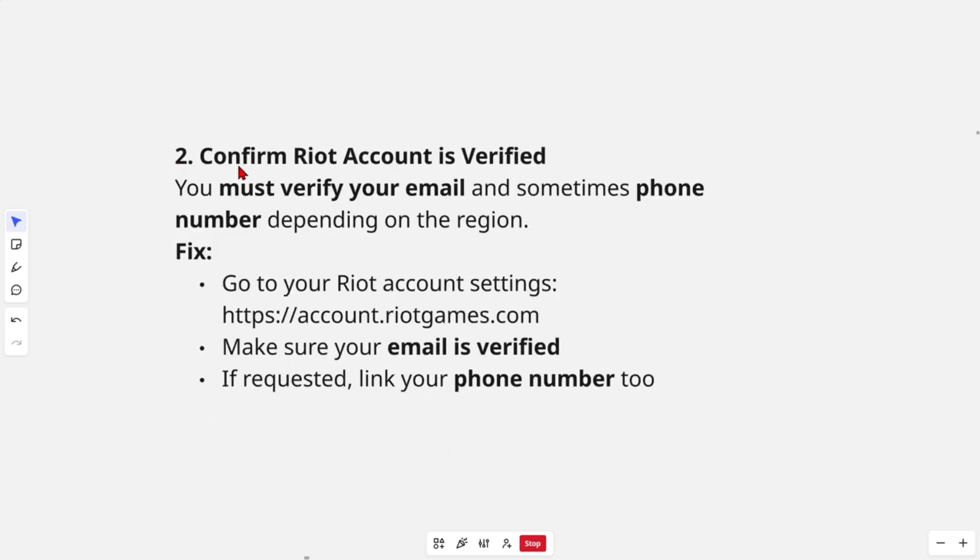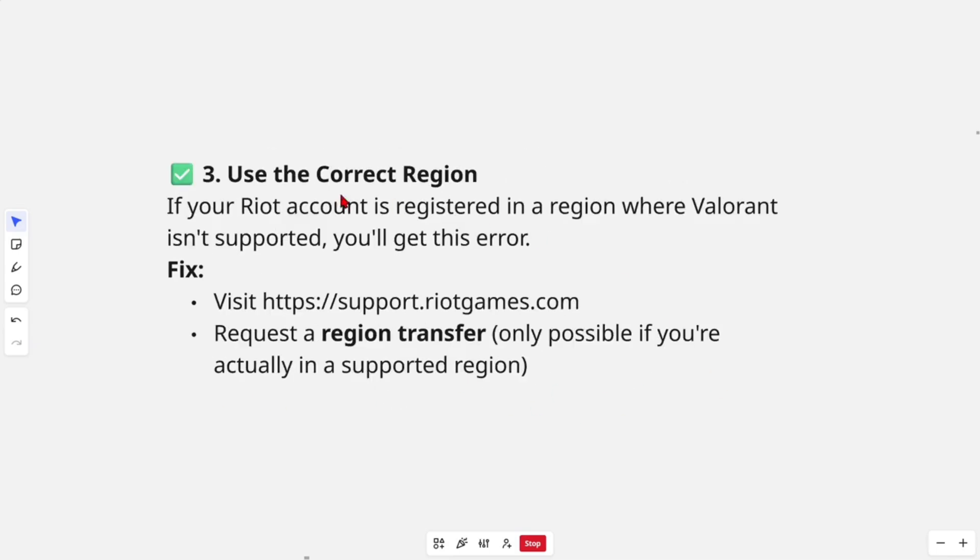Also we need to go ahead and confirm your Riot account is verified. You must verify your email and sometimes your phone number depending on the region. To fix this, go to your Riot account settings and make sure your email is verified. You might need to check your emails to verify it, and also if requested, link your phone number too.